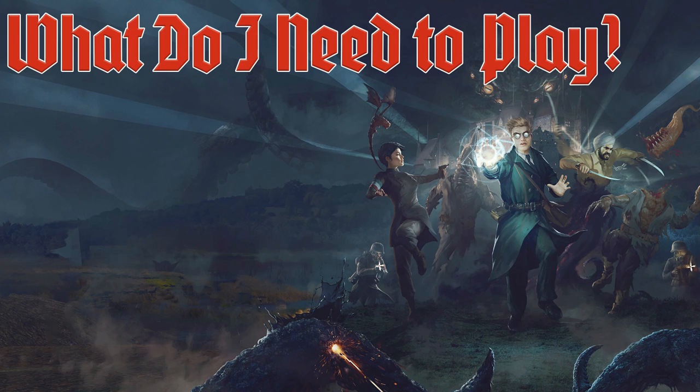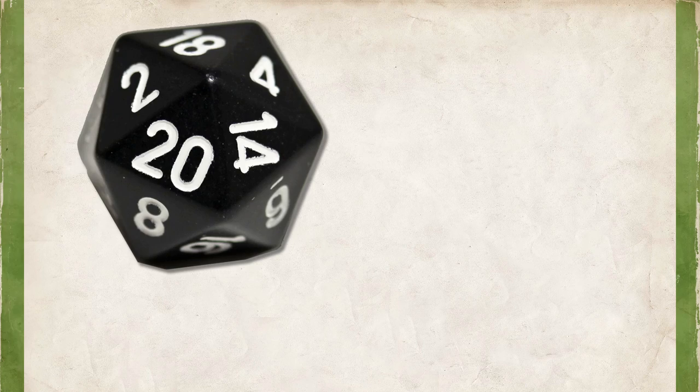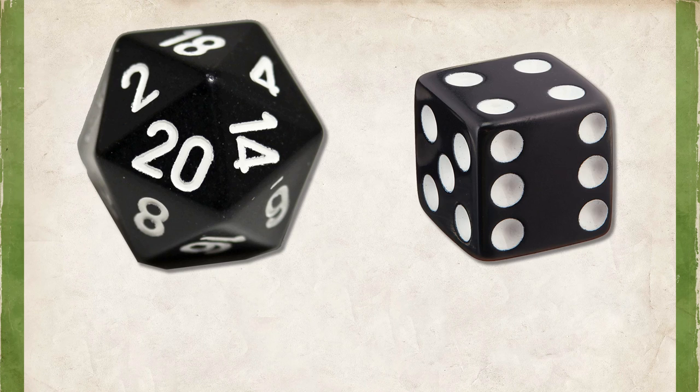So let's talk about the Quick Start Rules, starting with what do you need to play Achtung Cthulhu? Aside from just the Quick Start Rules, you'll need paper, pencils, and some dice. The 2D20 system uses only two types of dice: your standard D20, of which you'll want somewhere between two and five, and then some six-sided dice, of which you'll probably want five to six in order to play. The D6s are referred to as Challenge Dice in the game.